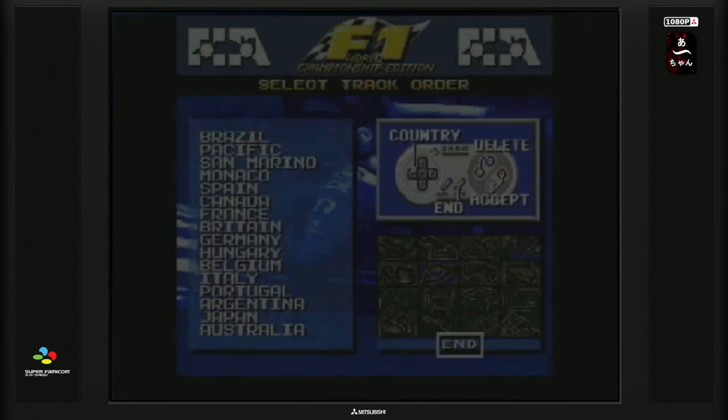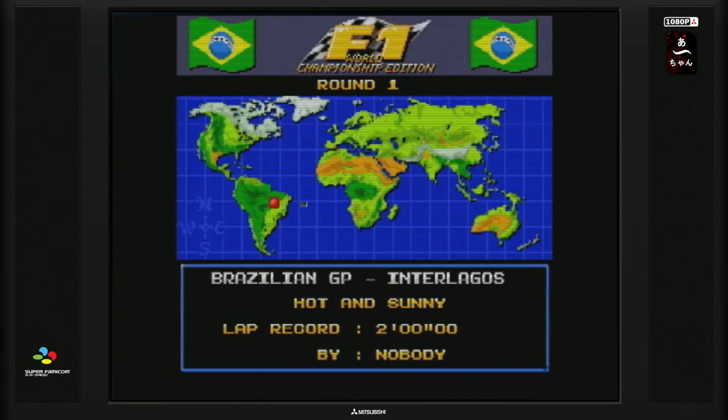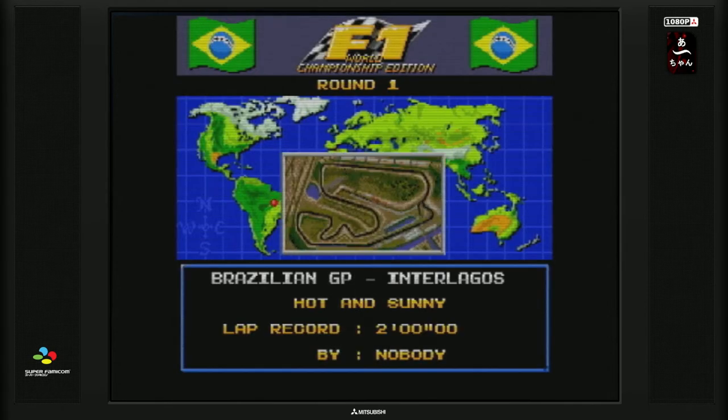On peut choisir l'ordre des circuits. On commence par le Grand Prix du Brésil à Interlagos. D'ailleurs, le circuit n'a pas bougé depuis — on a toujours le S de Senna. Le meilleur temps a été fait par Nobody.